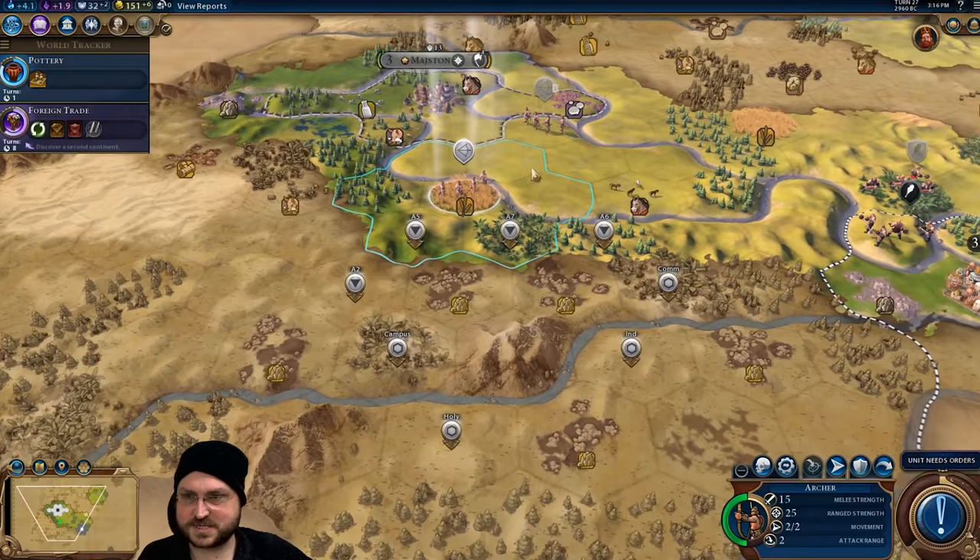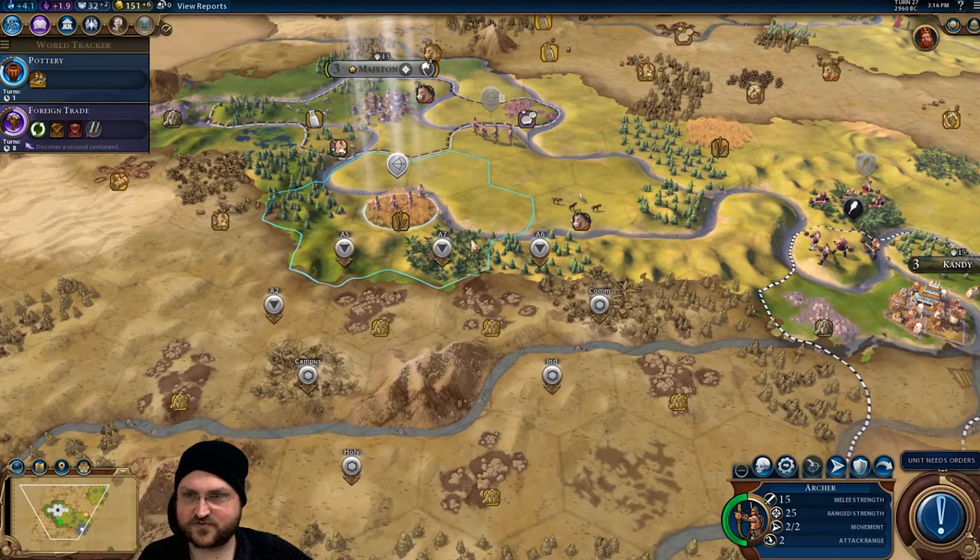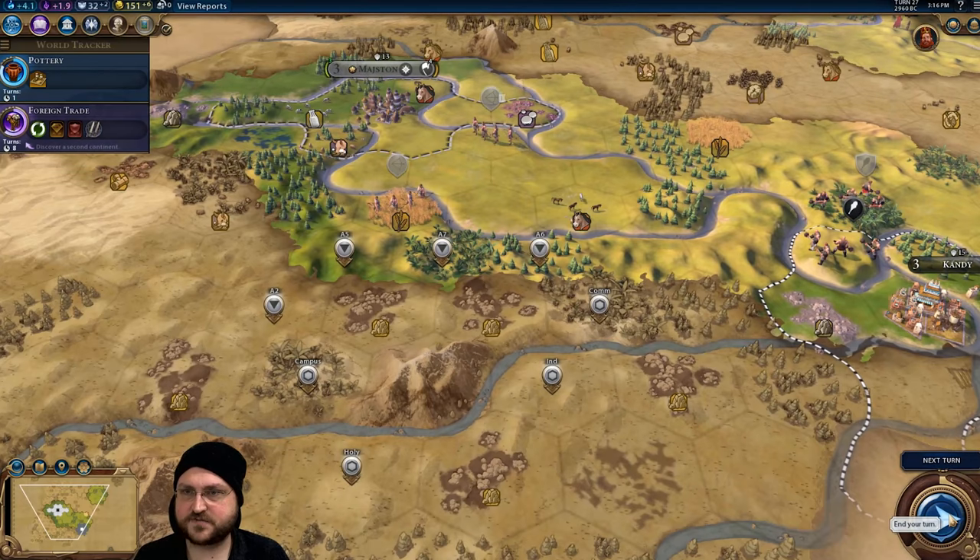Chat wants the Petra wonder all the time even when it's bad. It is much stronger in Civ 6 than it was in Civ 5, but at higher difficulties it's still a big trap. I'm going to have you stay here just for vision for now.